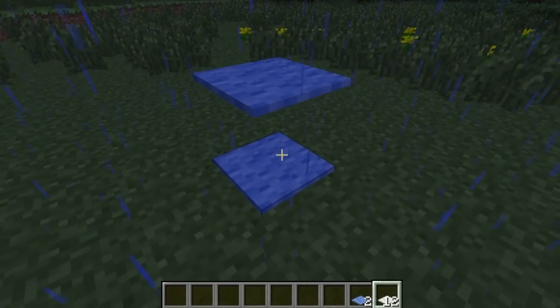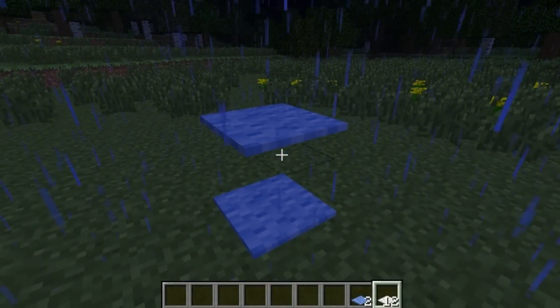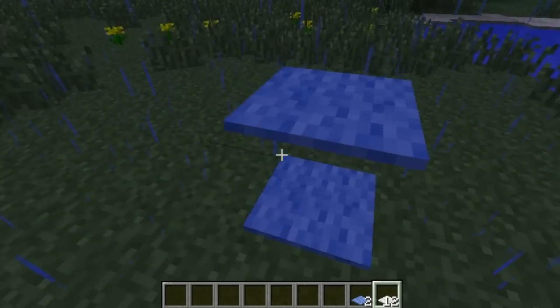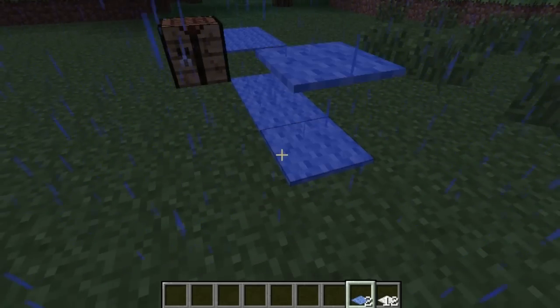You can stack them and it looks like it's floating. If you have a visible block you can put the carpets on there so it looks like it's floating — it's pretty cool. Carpets are usually just used for designs. You just place them down like this.